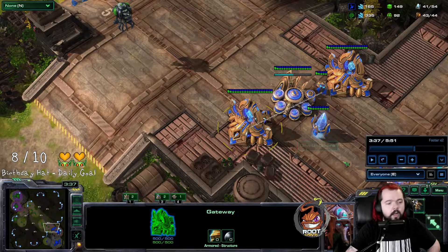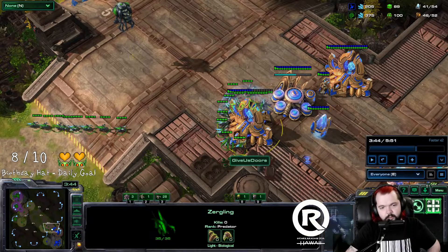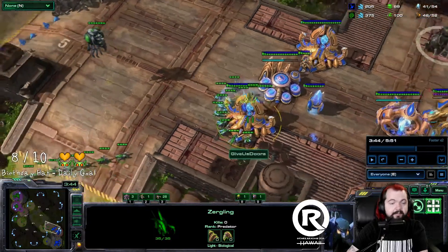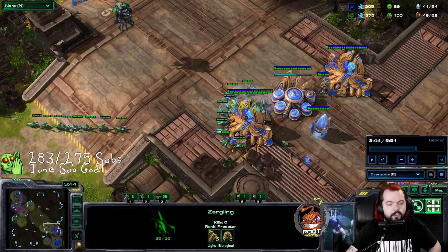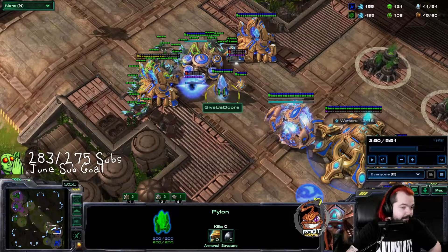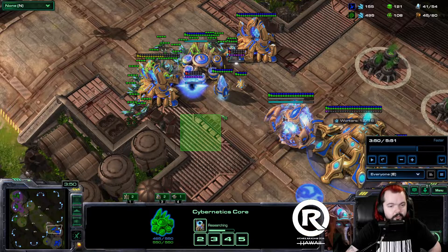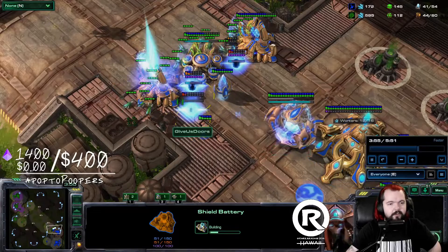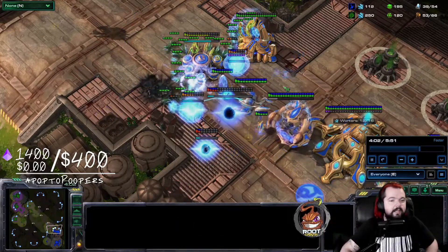With my overlord I see the gateway is exposed. The cybernetics core only has a little surface area. Our primary focus should be the gateway — there are seven to eleven lings able to attack it at once. That's too many. We go ham and kill the gateway. He's forced to wall off behind it, and the pylon positioning makes it very difficult. He goes double shield battery, but there's no way the shield batteries will be done in time, so we just a-move.